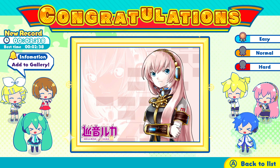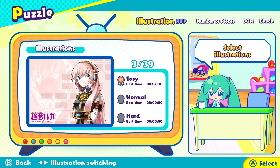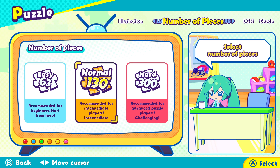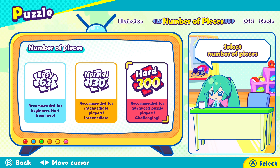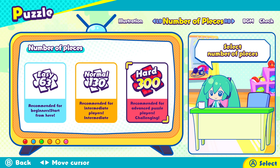For a normal puzzle, which I think is about 130 pieces, you're probably looking at maybe 8-10 minutes, or maybe even 5 minutes if you're quick. And hard, which is 300 pieces, you're looking at maybe 10-15 minutes to do this. So this should knock off 45-50 hours of the Hatsune Miku Jigsaw Puzzle completion rate.